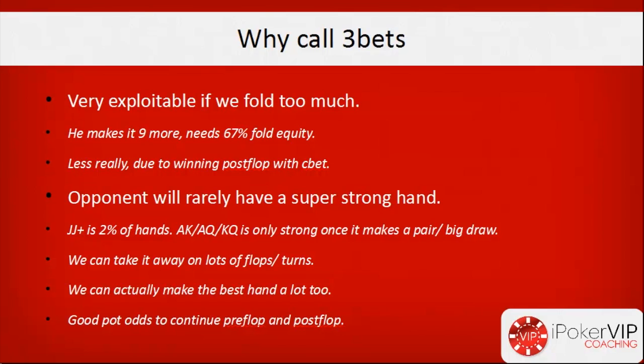We're very exploitable if we fold too much. If we make it 3x and he makes it nine more — about 10 big blinds total — he needs 67% fold equity to show an immediate profit. So if we're folding more than 67%, he's going to show an immediate profit free-betting us with any two cards, even 7-2 offsuit. We need our fold-to-free-bet to be lower than 67% so he isn't showing a profit by re-raising there.